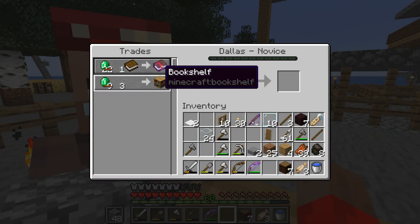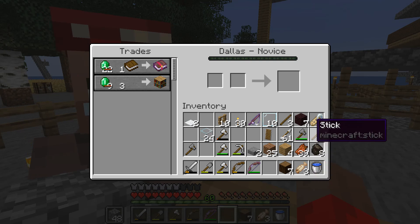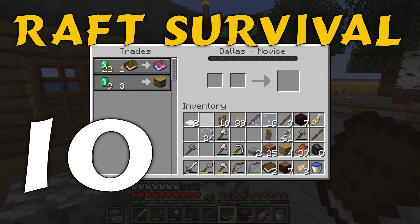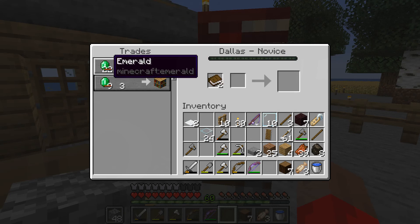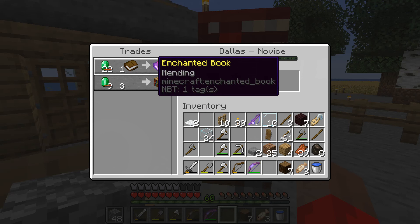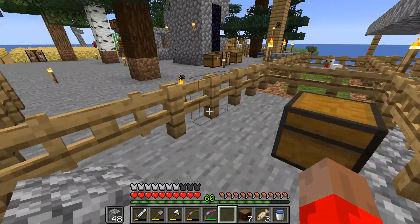Look at that - mending and bookshelves! Let's go get a couple books just to lock that trade in. Must be some emeralds I have to give them, let me go get some emeralds.